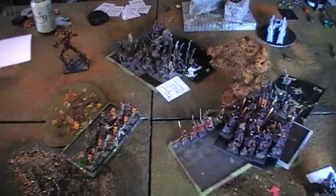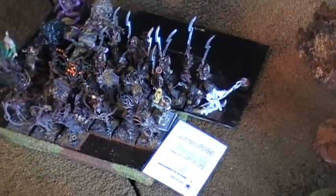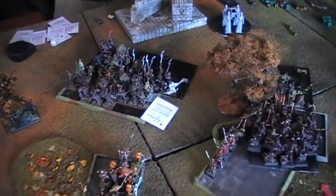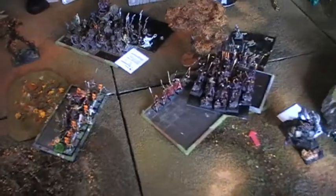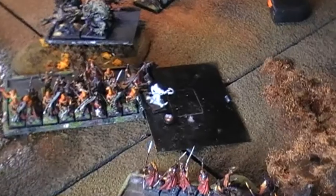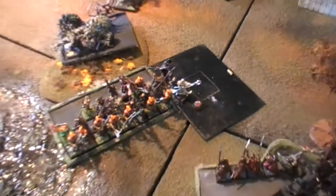Turn five for the cultists - the cultist unit of possessed charges into the dryads with the apprentice wizard, who is also a mighty fighter - that is this guy with the hood. The dryads fled from combat, failing their steadfast tests, and the few possessed remaining and one champion overrun into these.